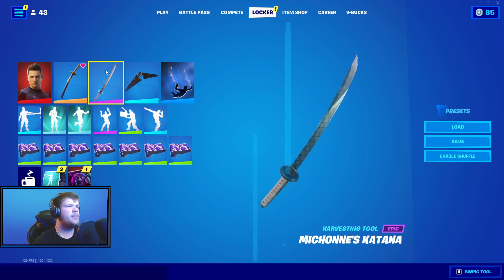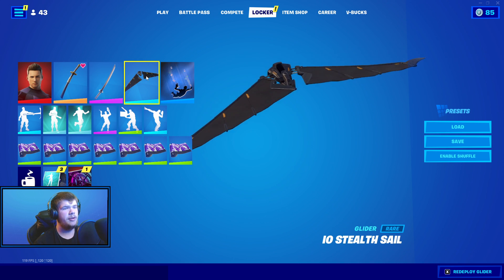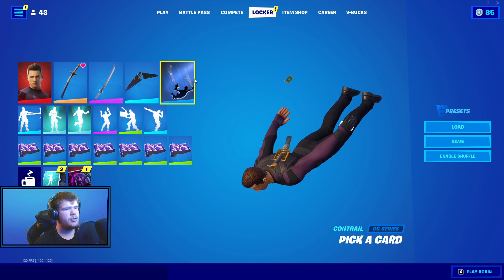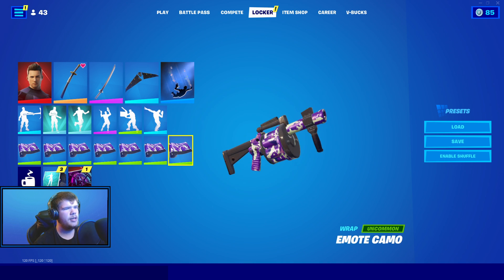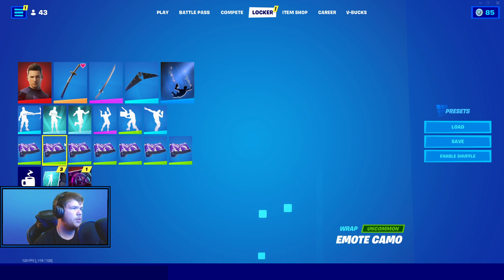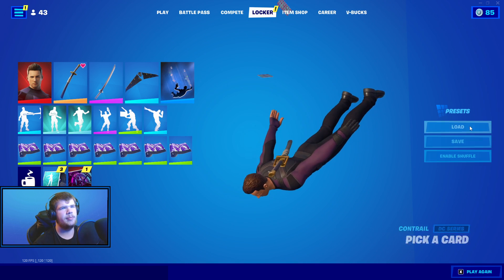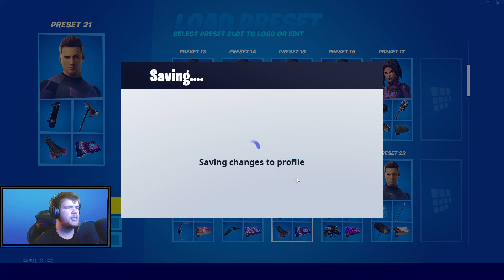With the Wolfpack back bling we have the Machines Katana. If you have a Machines Katana just use her back bling — it looks pretty good if you don't have the Wolfpack. We have the Io Stealth Sail glider, I love this glider to death, so it does go pretty good. Pickaxe contrail and then the Emote Camo wrap, which actually does look pretty good on him. But again these two things really don't matter.